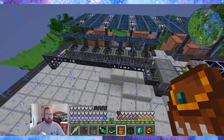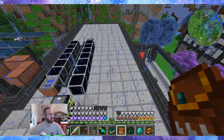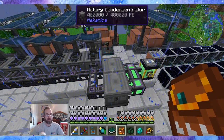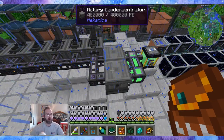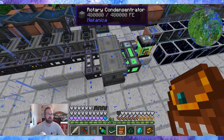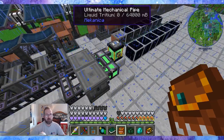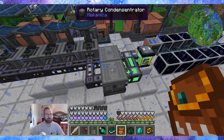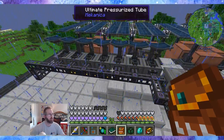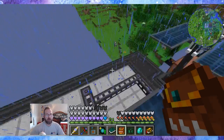After a couple of days dealing with that issue, I noticed it was running out of tritium again. I ran up and noticed the solar neutron activators were fine, but the rotary condensers weren't able to condense what the solar neutron activators were producing. So I made another rotary condenser, gave it full upgrades — eight and eight — and started piping it into the ender tank. After that, no problem. All of the machines have speed upgrades.